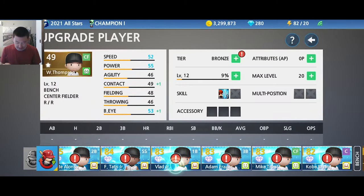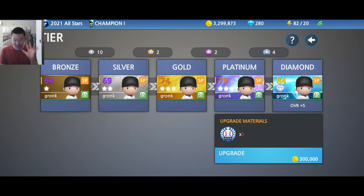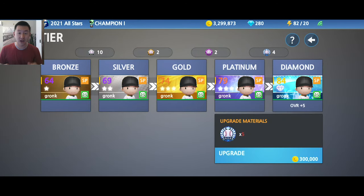It does get expensive. If you want to upgrade from platinum to diamond, you need five diamond badges and 300,000 coins. These badges do get a little bit harder to get the higher you go — it's relatively easier to get a silver badge than a diamond badge. I'll do a separate dedicated video on how to get rewards, but rewards are mostly random when you play the game. The best way is to just play through the seasons.